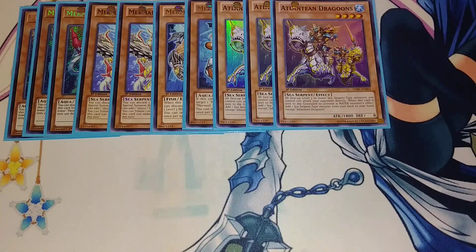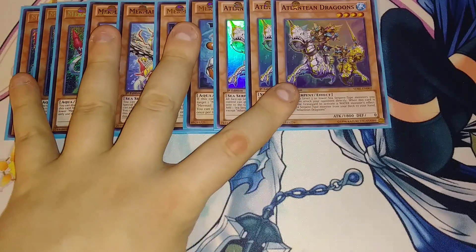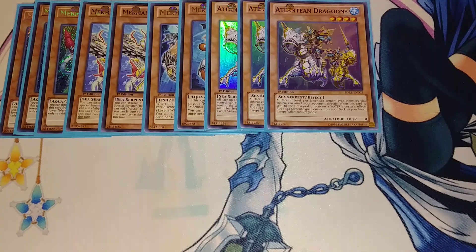Dragoons is insane. When it's sent to the graveyard by a water monster effect, you get to add a Sea Serpent from your deck to your hand. Usually you're going to add Moral and Glacia — if you don't have Deep Sea Diva you'll add that, or Neptibus, or literally anything searchable like Lapis Dragon. But usually you add Moral and Glacia because consistently in this deck, going first, you drop Moral and Glacia and rip three cards out of your opponent's hand.